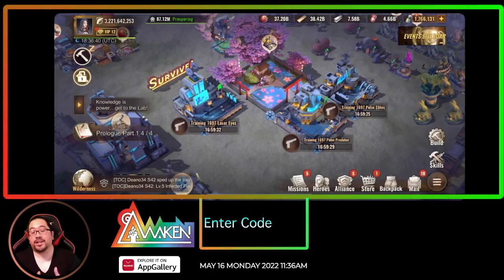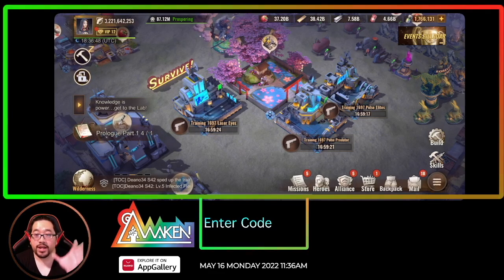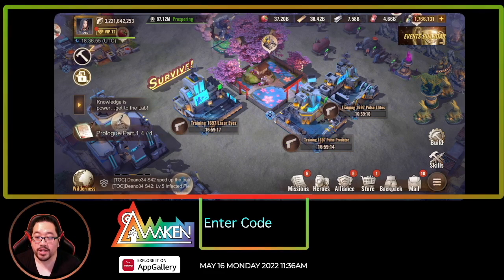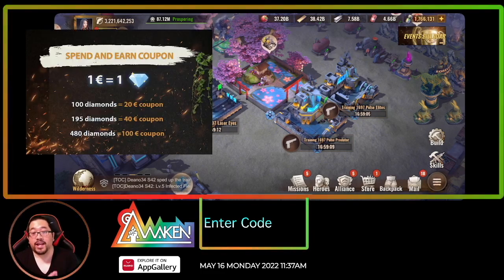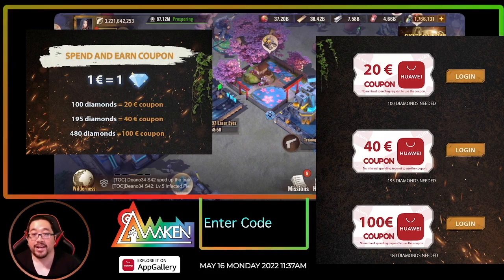To keep the free content, today's video is sponsored by Huawei F. This promo runs from May 9th to May 31st. Spend 1 euro, you get 1 diamond, and you use 100 diamonds to claim a $20 coupon. But it gets better — in order to get a 100 euro coupon, you only need 480.